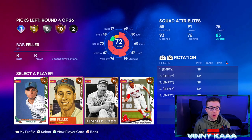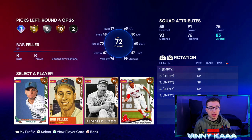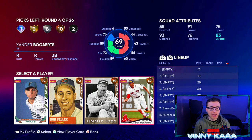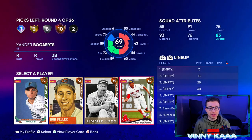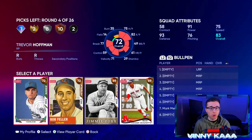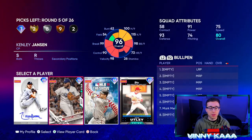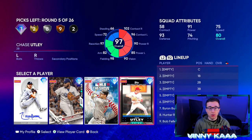Now in the bronze round, for the most part we don't want to take a hitter. Jimmy Foxx is okay on the bench, Xander is the same, but Bob Feller — let's see: 95 mph fastball, a slider, 12-6 curve and changeup. Trevor Hoffman is also an option, but I'm going to go with Bob Feller. I want somebody that throws a little heat.